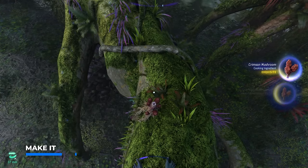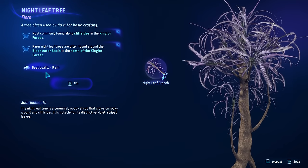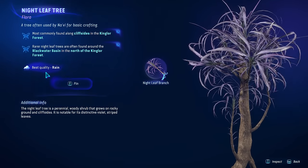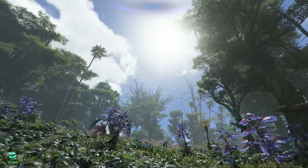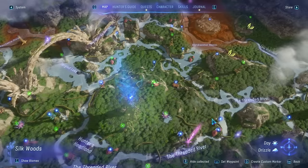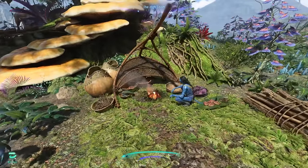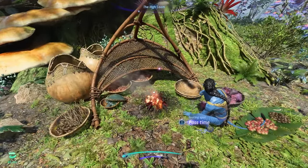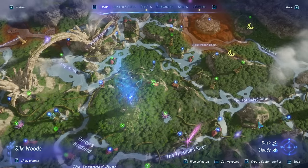If you want to find the best quality materials in Frontiers of Pandora, you sometimes need certain weather conditions. For example, for nightleaf trees, the best quality can be harvested during rainy days. So the big question is: how do I make it rain? We currently have a drizzle going on, which you can see in the bottom right of the screen. But if you want to manipulate weather, you basically want to find one of these campfires to pass time at a camp, as this will manipulate time and weather.